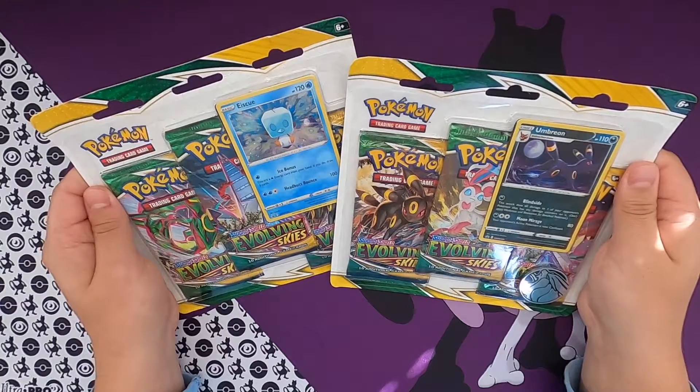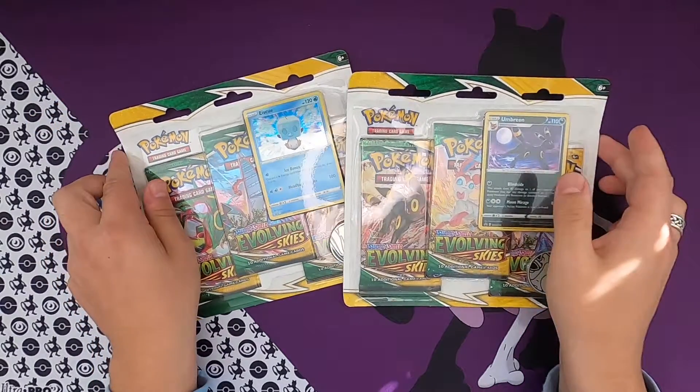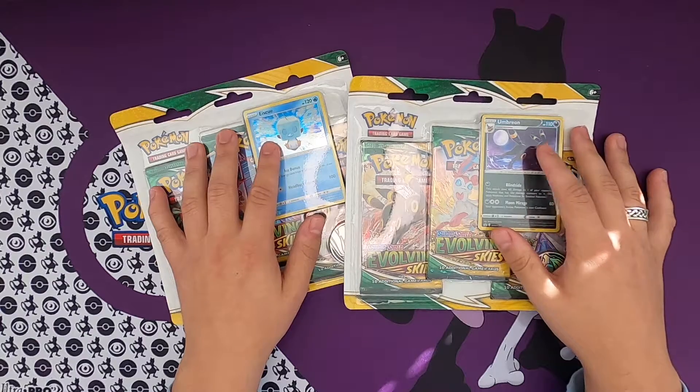As you can see, I got two of these Evolving Skies three packs, and in here there are three booster packs each. We got a promo card - this time we got a Suicune promo card and an Umbreon promo card.